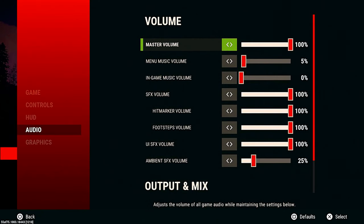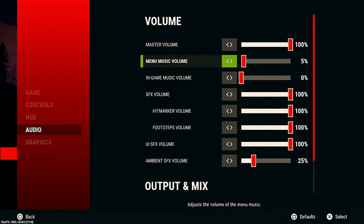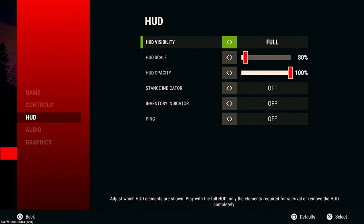Audio — you can go ahead and look at all those. It's just personal preference; you can change yours to whatever you like. HUD — again, personal preference. You don't even need to mess with it.